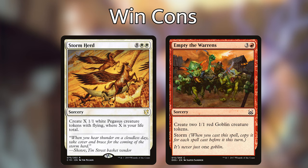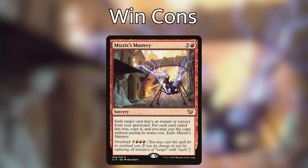The reason I've lumped Stormherd and Empty the Warrens together is they're kind of two sides of the same card — both have a condition that casting them from hand is going to be a little difficult. We've got another card that, if we can get it, will probably win us the game — Mizzix's Mastery. It's a sorcery that costs 3 and a red, and it reads: exile target card that's an instant or sorcery from your graveyard, and for each card exiled this way, copy it and you may cast the copy without paying its mana cost, then exile Mizzix's Mastery. However, it has an overload cost of 5RRR — changing 'target' to 'each', meaning for 8 mana we can cast every single instant and sorcery in our graveyard. What we want to do is layer all the instants and sorceries so that Empty the Warrens is the last one cast — since Mizzix's Mastery lets us cast those spells as spells, Empty the Warrens' storm ability will track all those spells and we will make a million tokens.